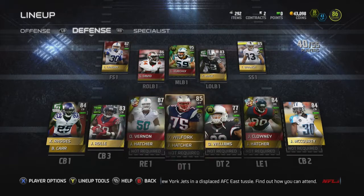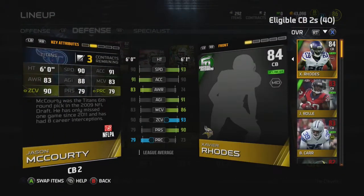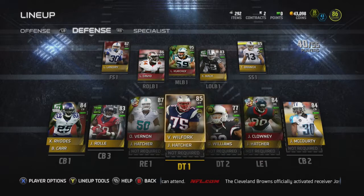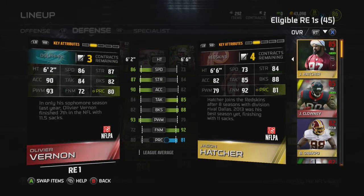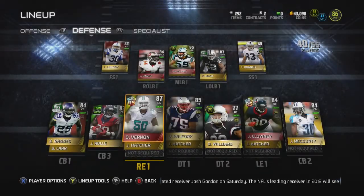I don't run a lot of man coverage, so I like to have high zone coverage. We also have Jason McCourty — he's six foot as well, 90 speed and 90 zone coverage. We also did the collection for Olivier Vernon. If you guys haven't seen his stats yet: 86 speed, 87 strength, 93 power move.